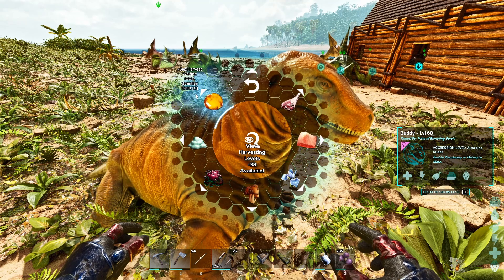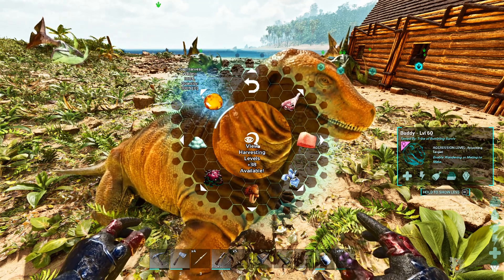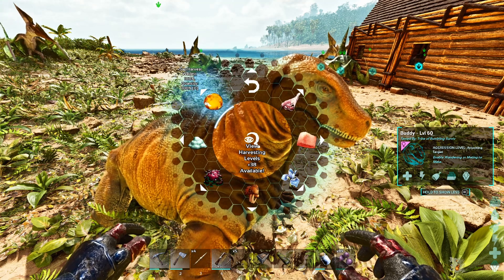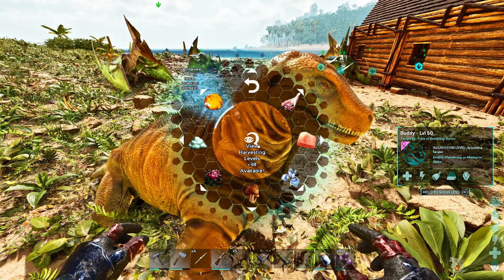Sap is completely useless right now on the Island — there's nothing that can drop sap for you. You can't harvest the redwoods, so it won't work until Scorched Earth and the Joshua Trees.